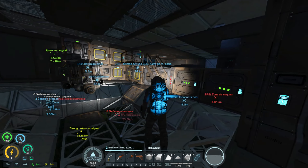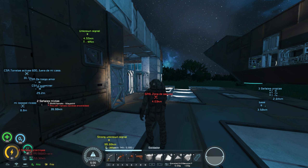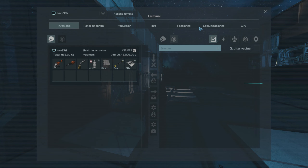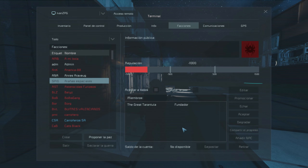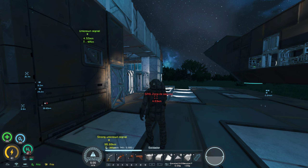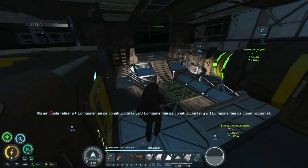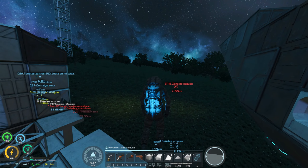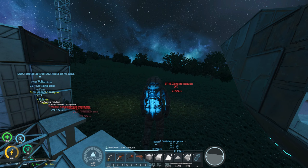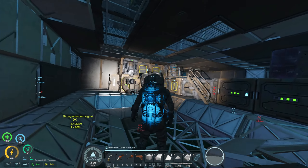¡Señal! ¡Zona! Acaba de aparecer ahí: zona de saqueo. Speed. ¿Quiénes son los Speed? Vamos a comprobarlo. Facción Speed: arañas espaciales. Vaya, a 4 kilómetros. Me da un poco de miedo. No me fío, no sé de qué va la cosa. Os lo prometo. Tengo ganas de ver lo que es aquella señal zona de saqueo. No tengo ni idea, pero vamos a coger nuestra nave.